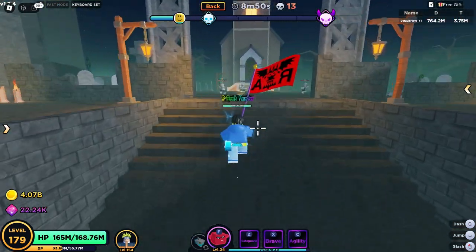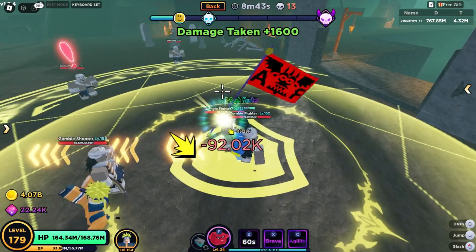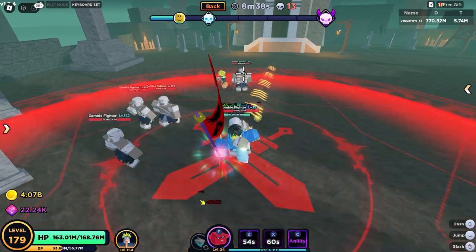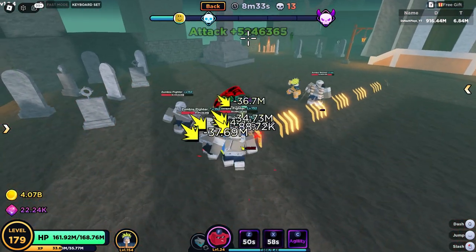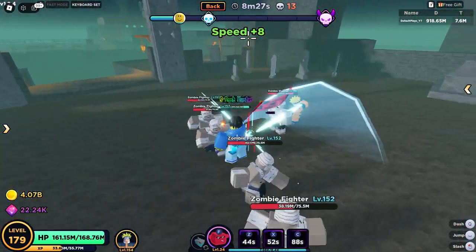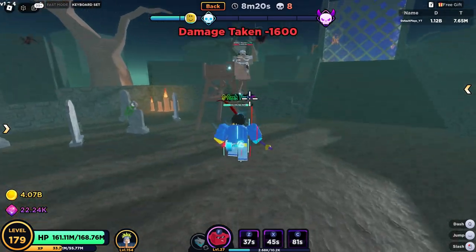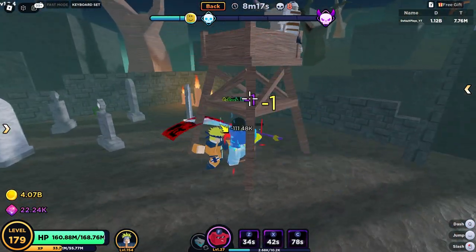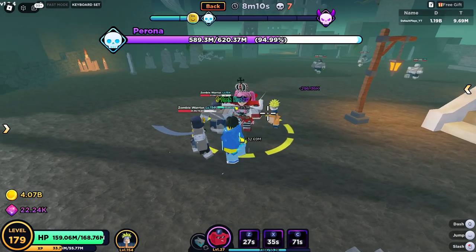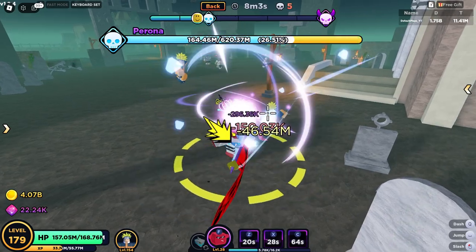We maxed this out pretty quickly so time to showcase. The Z ability is safeguard which just gives you a little buff, pretty nice. The X ability is brave which gives like a plus five million attack, which is insane. And C is agility which is speed plus eight. Honestly it's a bit of a useless fruit solo — it's not useless in a team though, and if they bring out mega dungeons this would be insane for buffing your whole team. But the cooldowns are ridiculous, like an 80-second cooldown on your speed buff, so all in all you probably do not want this fruit.